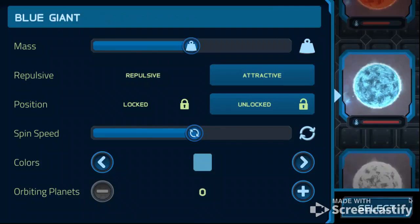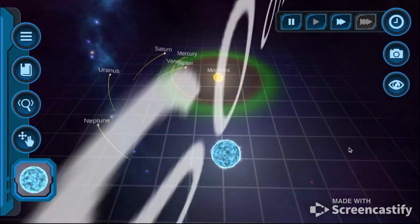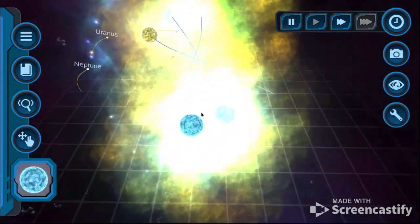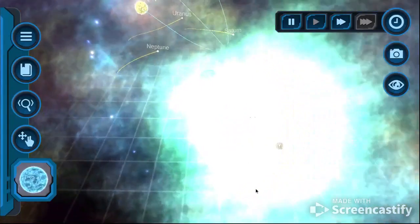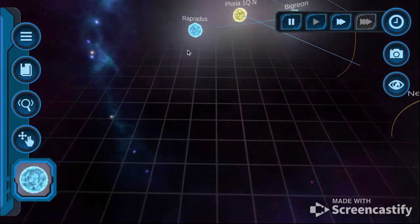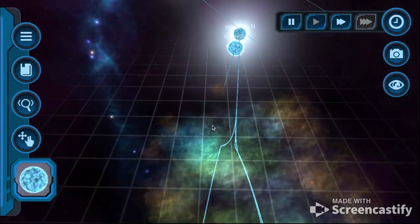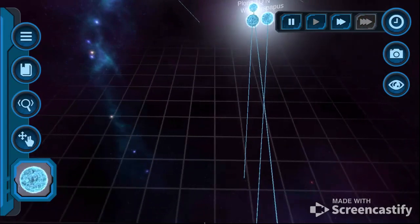You know what we gotta do. Blue activate. Let's just spam supernovas. I love spamming. What a beautiful sight. No, you're not running away. I'm trying to hit it. Money - okay, that hit. Oh, I hit that too. Oh yo, come on. Okay, no one told me that.